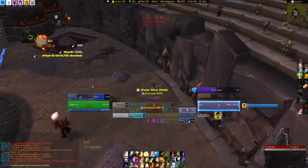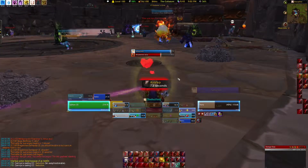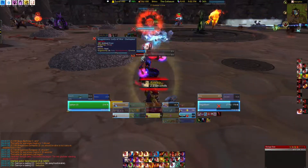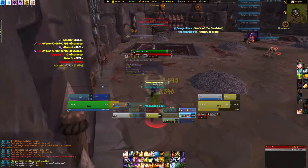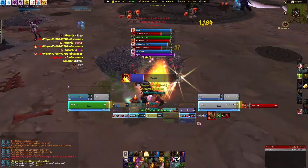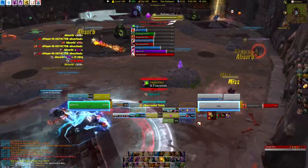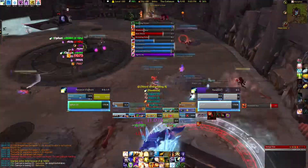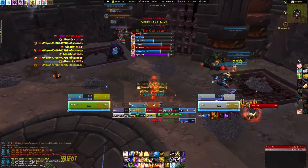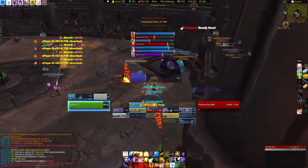The buff stacks up to 20 times and increases your movement speed, critical strike damage, and the size of your gladiator by five percent. Importantly, you don't actually have to score the killing blow — you just need to have done damage to them at some point before they die. So you want to be as least threatening as possible but get damage on everyone, so that when it comes down to the final few, you're sitting there with 20 stacks of the Gladiator's Might buff and have a really good chance at winning.